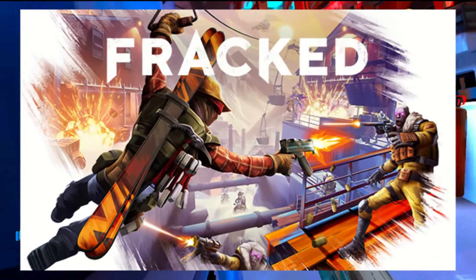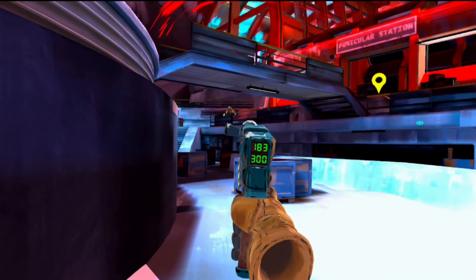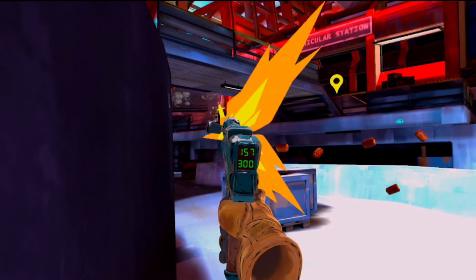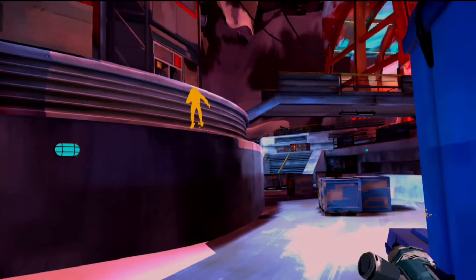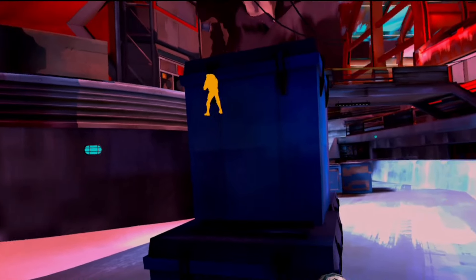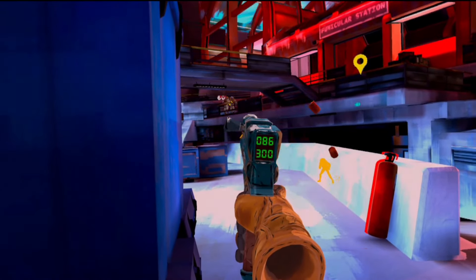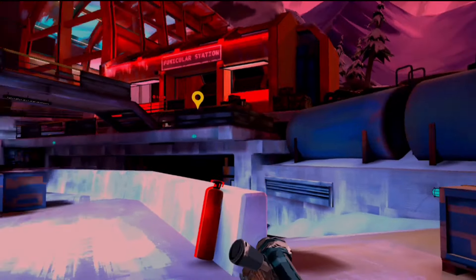The game starts off with you waiting to be rescued off some snowy mountain. When your rescuer turns up, she can't pick you up because of dangerous conditions. So it's up to you to ski down the mountain, bump into a load of alien scum who are trying to take over or destroy the world, and then of course you're roped into helping save the planet — why not, you do live on it after all.